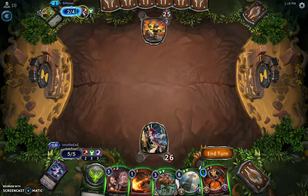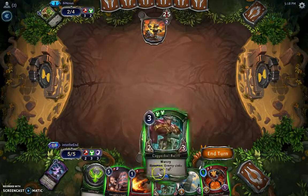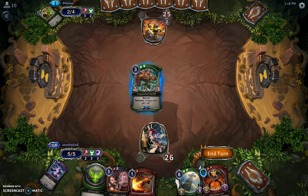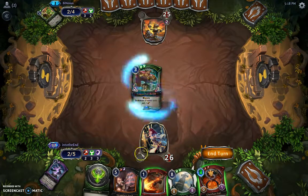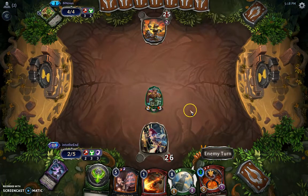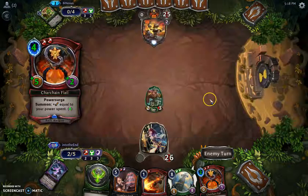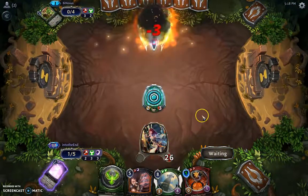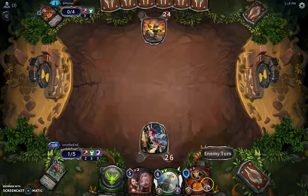The chance of him having a Torch is pretty high. So if I run this out there, it's just going to get torched. So let's run this out there first. That also leaves me with mana up to cast Torch in case I need to. And if this gets torched, it's fine with me. Now we can do this, and then on next turn we can head him back.